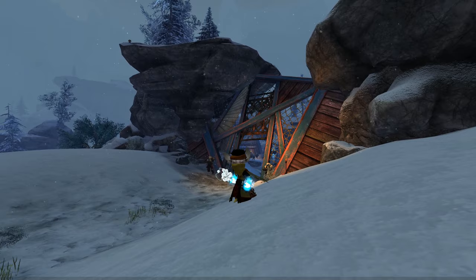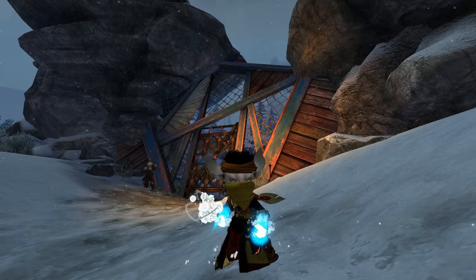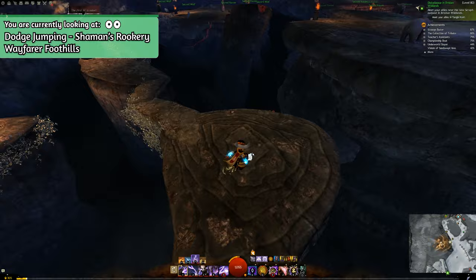Let's start with a less obvious tip: Dodge Jumping. If you are familiar with the Super Adventure Box that comes around every April Fools in Guild Wars 2, you might already know this. Dodge Jumping is a technique that gives you some extra distance when you're dodging — useful for jumping puzzles and areas where you cannot use mounts, giving you just that extra bit of distance to make it across.